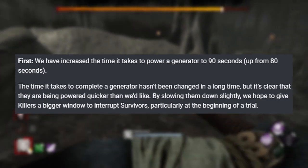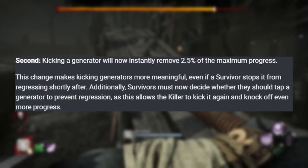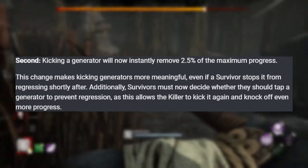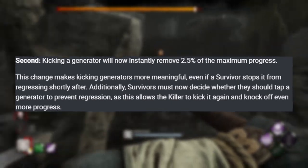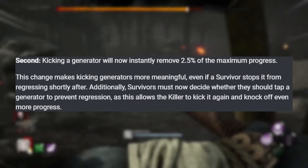That is very demoralizing. Additionally, whenever a killer kicks a generator, they will regress the generator's maximum progress by 2.5% immediately and then begin its normal regression. I think that's pretty awesome because a lot of times survivors will just tap the generator and continue looping you. Now you can kick the generator and make the survivor think twice about trying to do that. My question is: does this stack with Pop Goes the Weasel? I hope so.